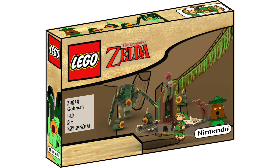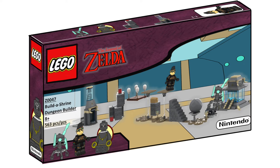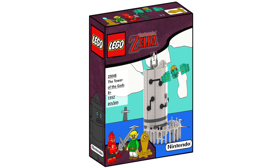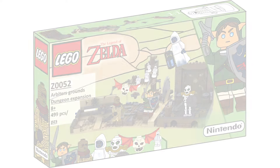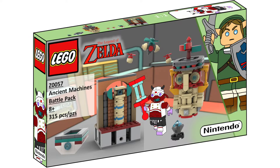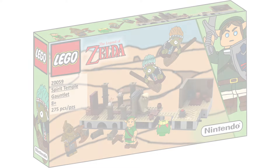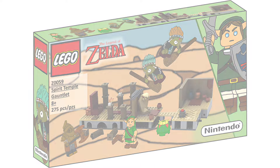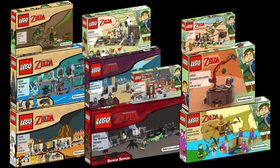The sets also include the Ocarina of Time Great Deku Tree Dungeon, the Shadow Temple from the same game, a Shrine Builder Kit for Breath of the Wild shrines, the Tower of the Gods from Wind Waker, Arbiter's Grounds from Twilight Princess, a section of Lanayru Mining Facility from Skyward Sword, Volvagia's Boss Chamber from the Fire Temple of Ocarina, the Spirit Temple from Ocarina, and Koloktos's encounter from Skyward Sword. These cover waves 1 through 4.